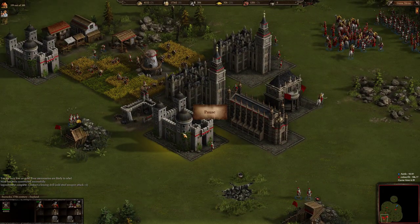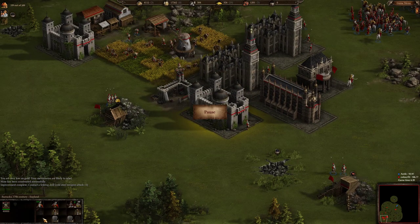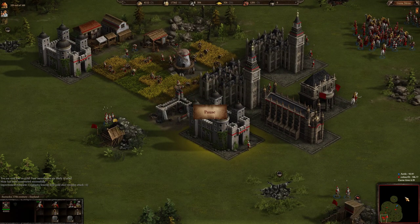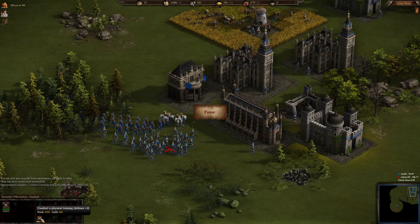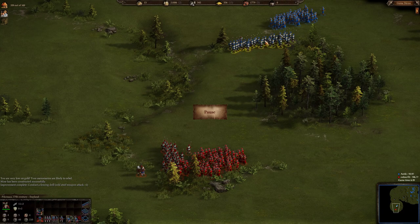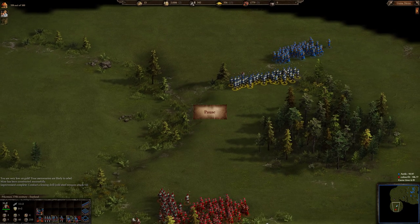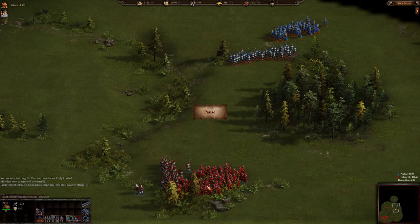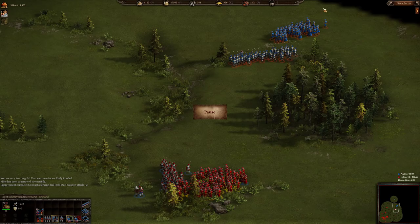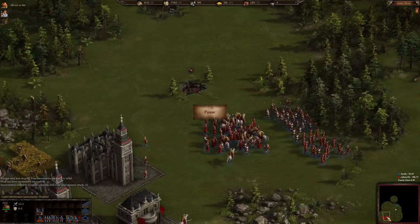Let's pause and check upgrades. Color Feed has all defense upgrades but not yet attack upgrades. Antique is getting his defense upgrades but also not yet finished attack upgrades. If they fought right now, Color Feed would win because Color Feed has 72 light infantry versus Antique's 36 — that's why Antique is retreating.